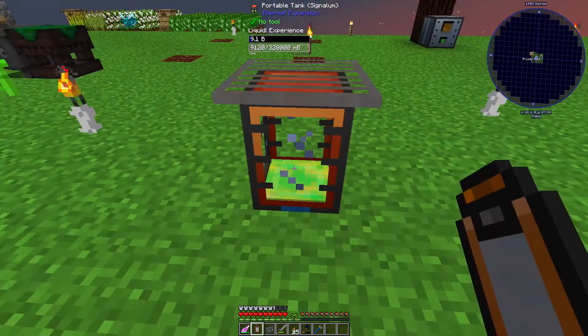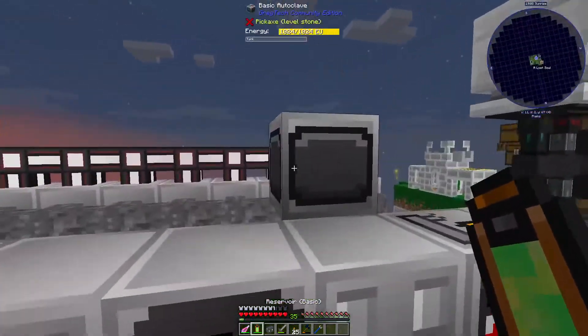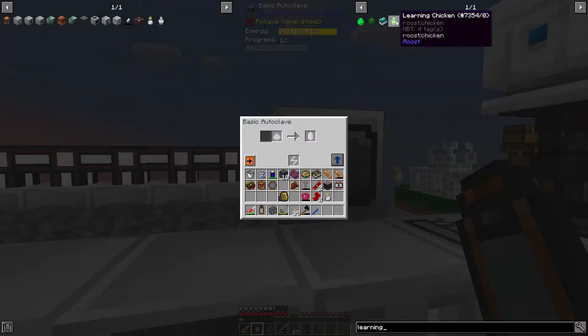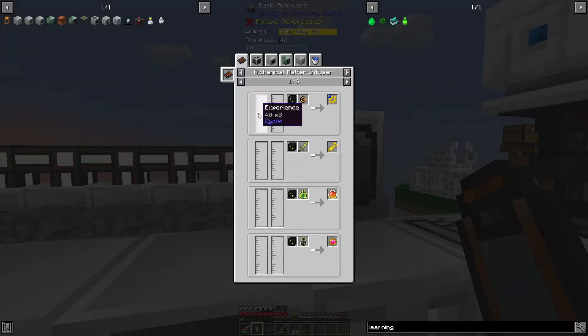How much Liquid XP is in here? Oh wow — so this needs like 10 buckets of Liquid XP, I think. Yep, perfect amount. Learning Chicken — the Learning Chicken produces Learning Enriched Eggs, which can be fluid extracted into XP. Pretty useful.